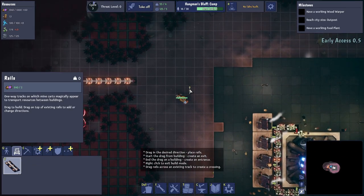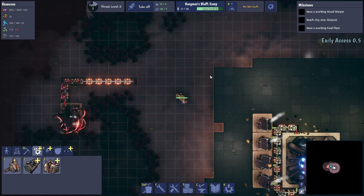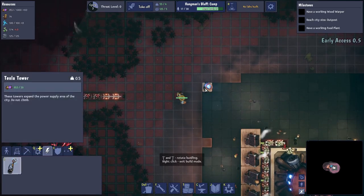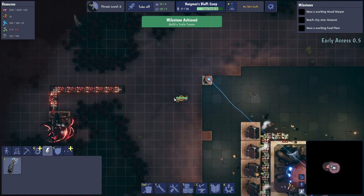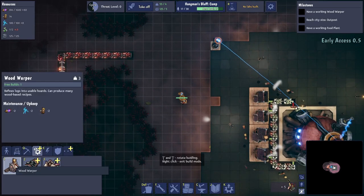We want some of these wood warpers. But as you can see — like They Are Billions — there is a limit to where we can build. We expand that with a Tesla tower, just like They Are Billions again. I'm probably going to be using that analogy quite a bit.